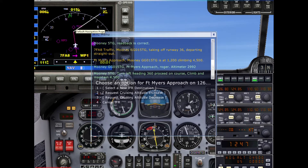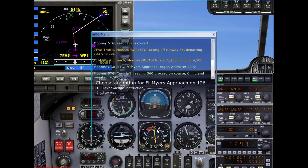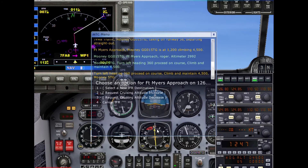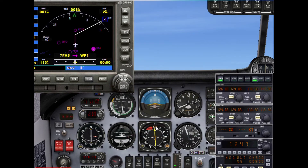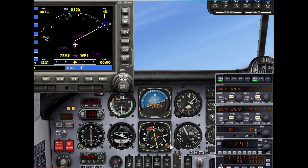ATC says: turn left heading 360, proceed on course, climb maintain 4,500. Since they said proceed on course, we have a VOR coming up. I also want to mention I did make a VOR flight plan to make it a bit more realistic. We're going to turn out to about 55 degrees to stay on our flight plan, since they told us we're allowed to proceed on our course.